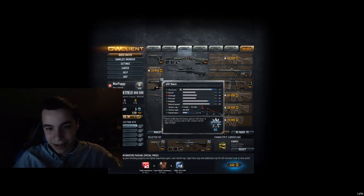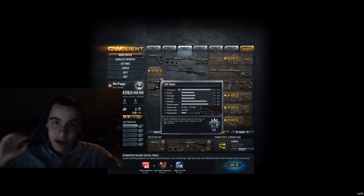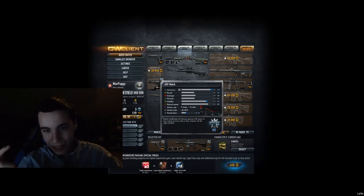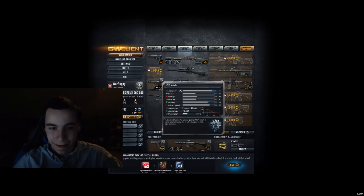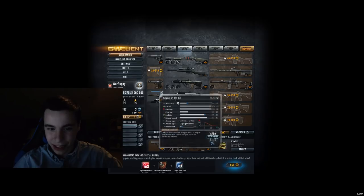A USP Match — not a C tier, just because of its accuracy. Especially in hardcore, you can actually pop off ADS with this thing. This was the first GP gun that I bought in the game ever. And yeah — just the accuracy itself, I think it's really good.